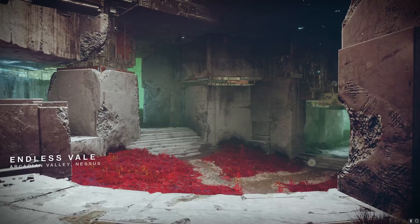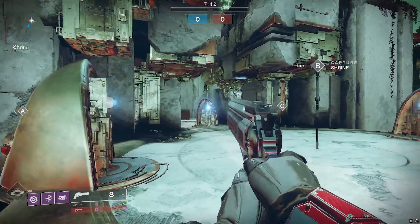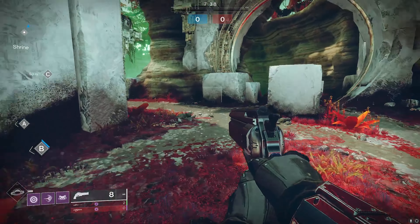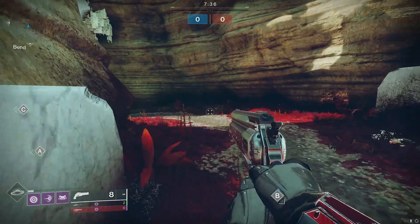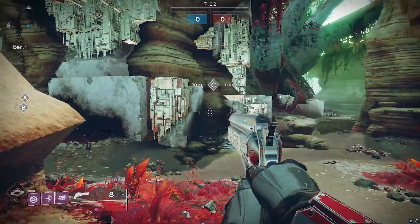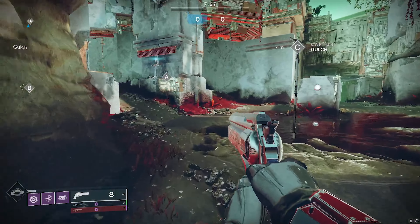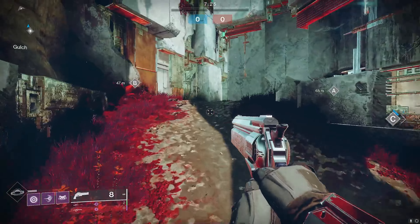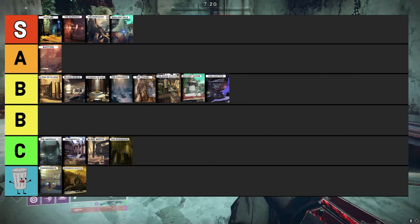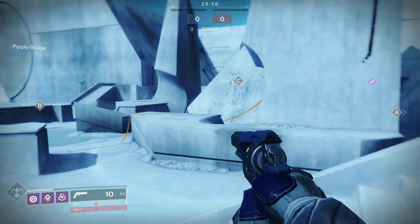Endless Veil might be the only small map in the entire Destiny game that actually plays well. If I had to compare it to any other map, this is the map Anomaly wishes it was. Endless Veil was symmetrical and played well for Trials of Osiris and Competitive game modes. It can be a bit chaotic in 6v6 modes, but that's easily handled by the great spawn points. This map easily finds its spot in the S tier category.